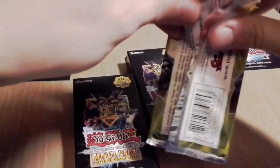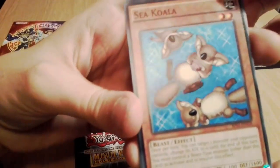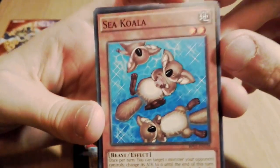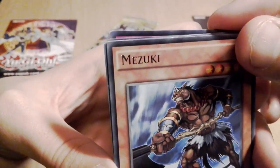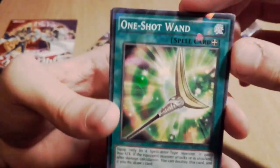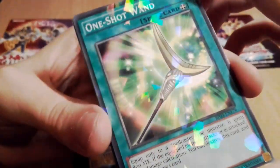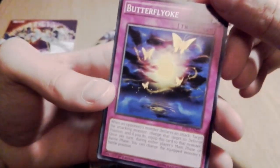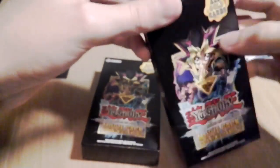We'll open the Monster League pack first as a taster. I don't think there's anything of great importance in here — there's a star hollow type thing. We have Sea Koala, a Dark Bribe, a Mizuki — and it's a rare. There's a Star Break Wand that looks a bit like a banana, or a really messed up crescent. And we have a Butterfly Butterfly York — okay, there are five cards in this pack.